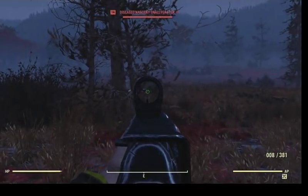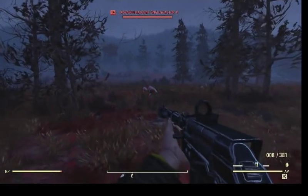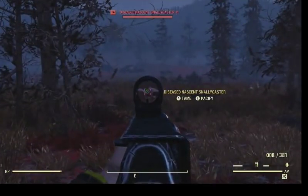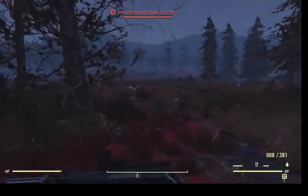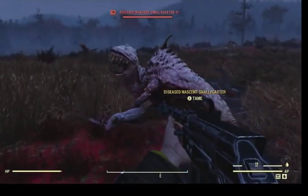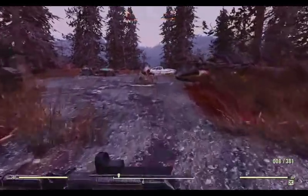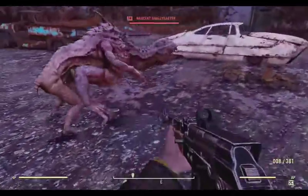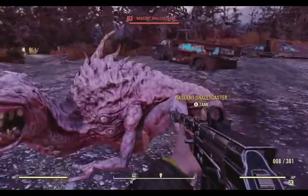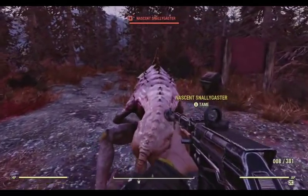I think I figured out who you need Wasteland Whisperer for — because we have a Snallygaster over here in the spot. When I put Wasteland Whisperer on, the tame option comes back. So most creatures need Animal Friend, but some need Wasteland Whisperer. These guys are so ugly — I don't think I can handle having one at my camp. I'll keep my deathclaw. But after server hopping I've got another Snallygaster here in the original spot — he's not diseased, a little less gross, but still pretty gross with all the extra eyeballs.